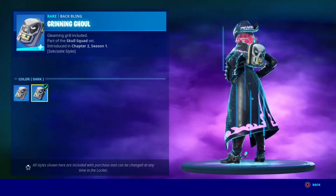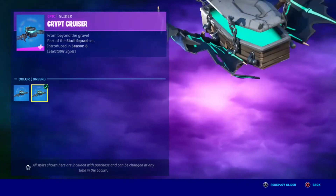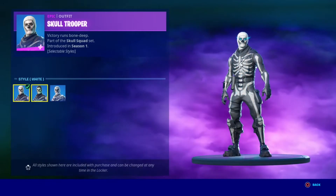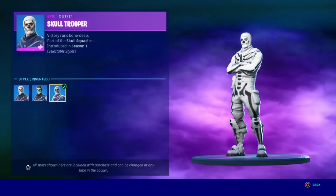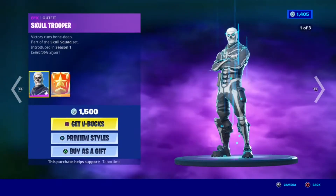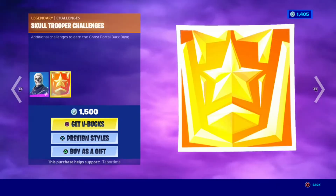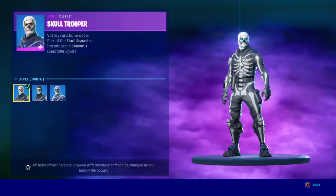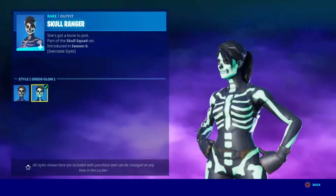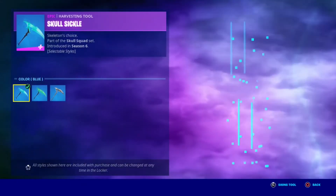Now limited time special offers — Skull Trooper is back. Then the girl backbling with dark other style, Cryptic Cruze with green and blue other style. If you have the OG skin you'll get the purple one. Skull Trooper with white, green glow, and inverted other style. Once you complete the challenges you get the Ghost Portal backbling. Then Skull Ranger with green glitter style, and Skullsicle — very very good pickaxe in my opinion.